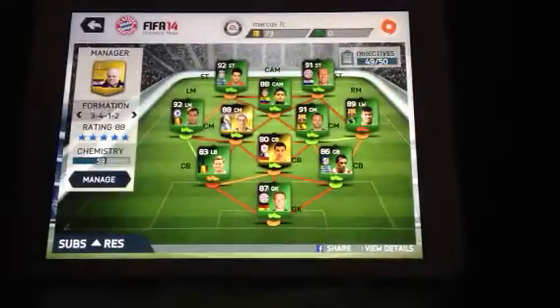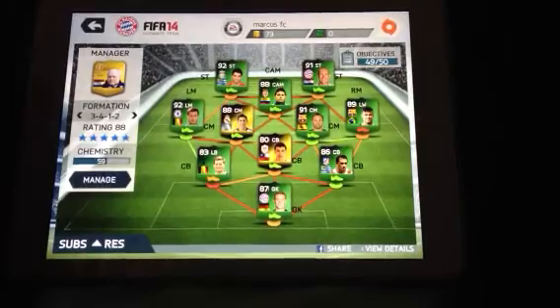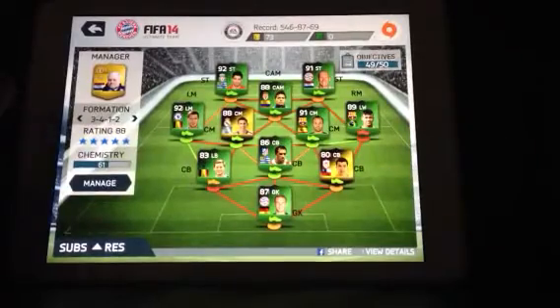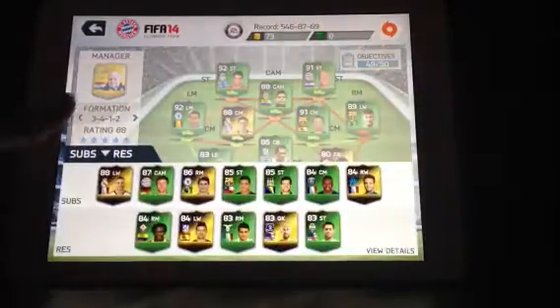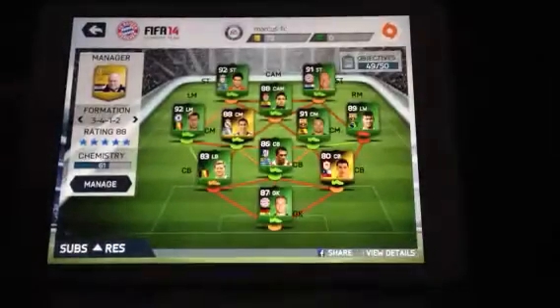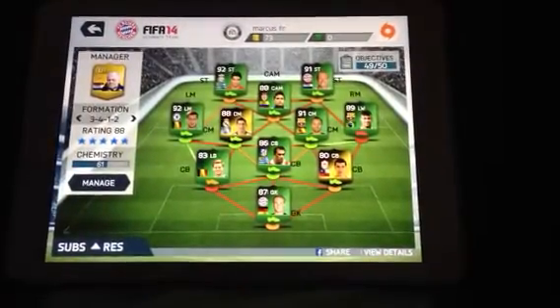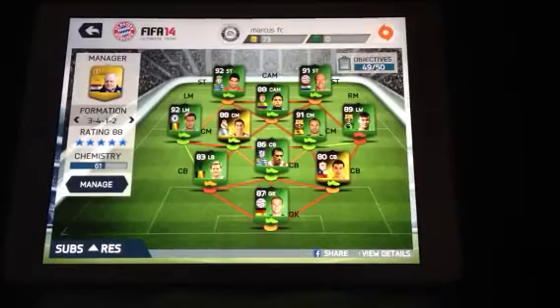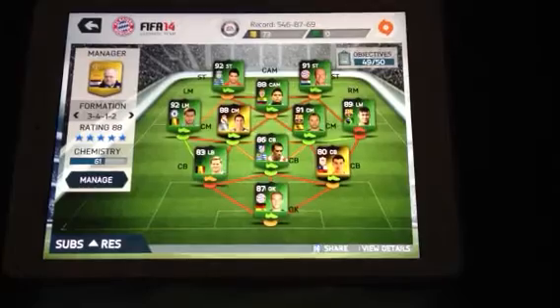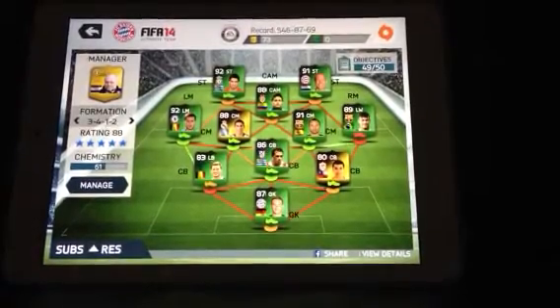Just looking at that team — it's rated as a beast of a team. Now I know the chemistry is not very high, it'll improve at 61. The chemistry is not going to be very high for this team for a simple reason — there's not many players that work well together. I could possibly do one with about 80-something chemistry, but it depends. If you just want a beast team, this is the best one to go for. Thank you for watching guys, leave a like in the description.